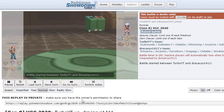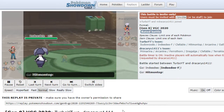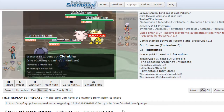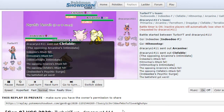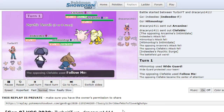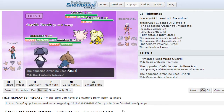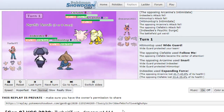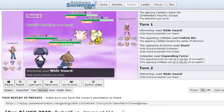So we have Ndeedy and Hitmontop, and our opponent has Arcanine and Clefable. I'm not sure about that lead because Arcanine doesn't do much physical damage. Follow Me and then Snarl. We got that Wide Guard and we got that Expanding Force.